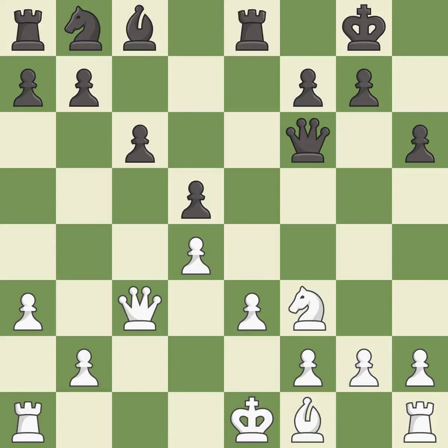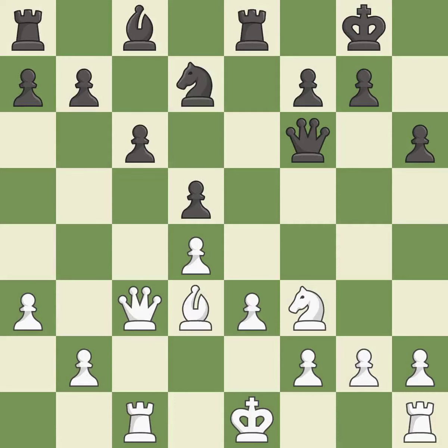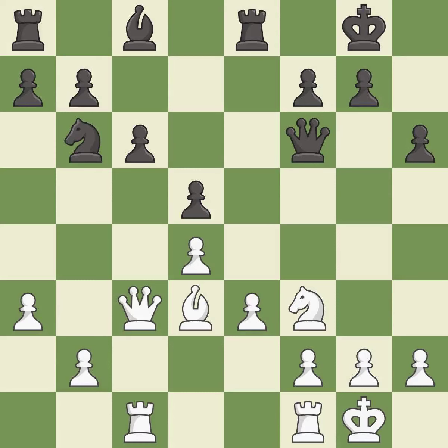That's a sensible reply. A rook is developed off its starting square, getting it into the action. A knight is activated by developing it off of its starting square. A bishop is activated by developing it off of its starting square. The rooks are connected, which helps them coordinate together in the future. This offers to exchange pieces of equal value — an equal trade.